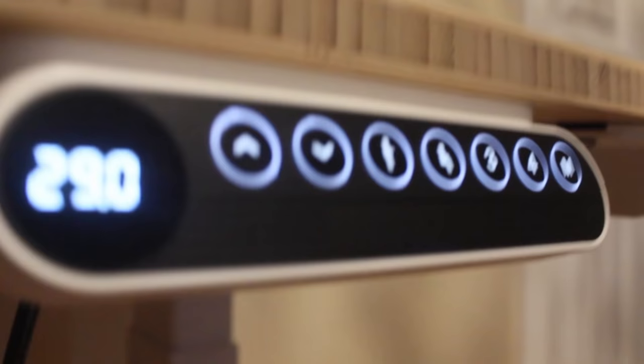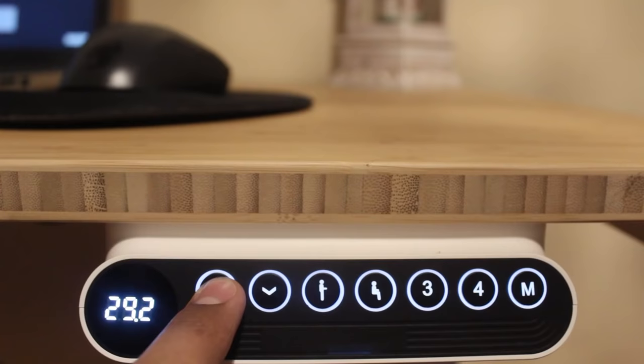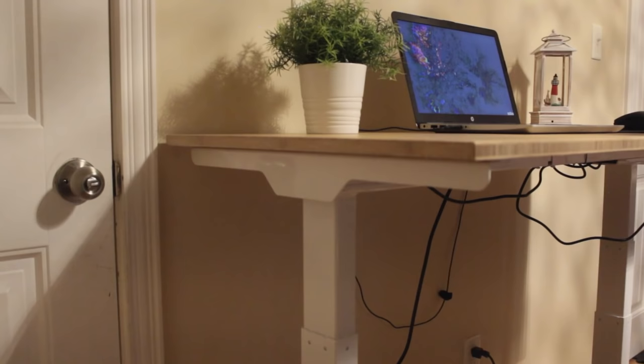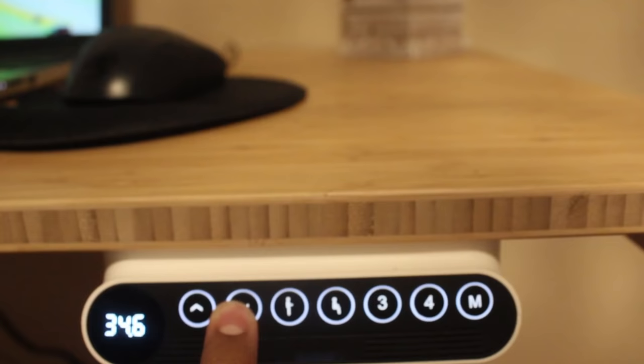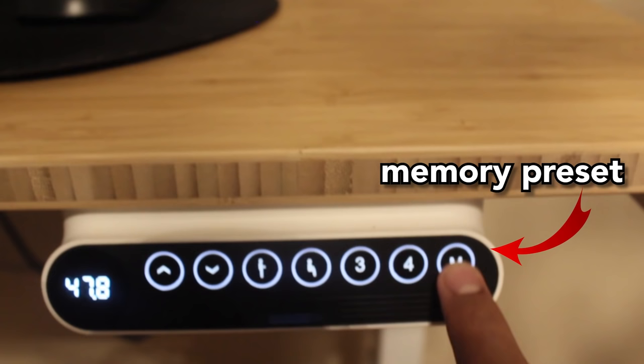It's not just any desk. The best part of it is the entire keypad and the functions that go along with it. Look at this LED beauty. You can press the up arrow button to elevate the desk high, whereas the down arrow will bring it low. It's both a standing desk and a normal desk. You can use the memory preset to remember your sitting height and your standing height, which is super convenient and productive at the same time.